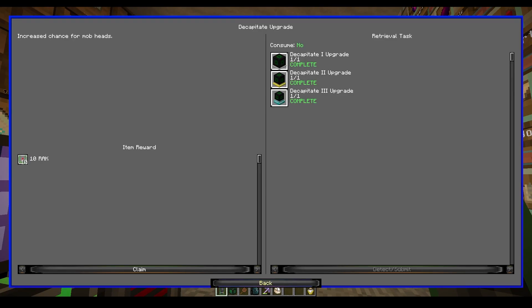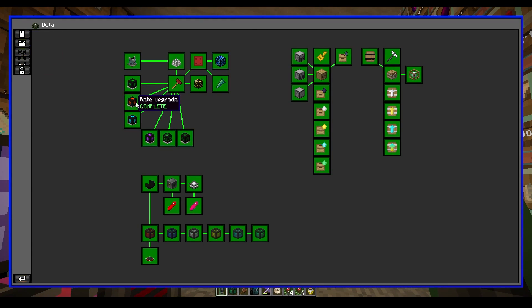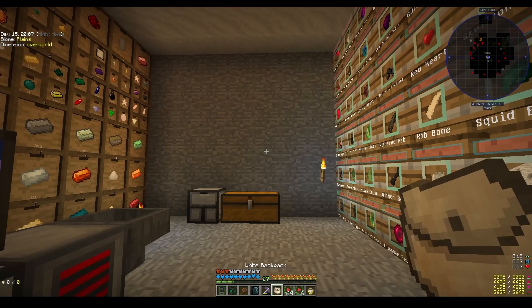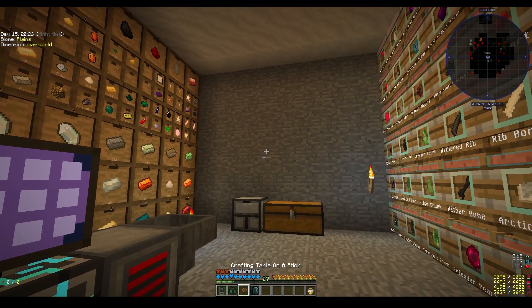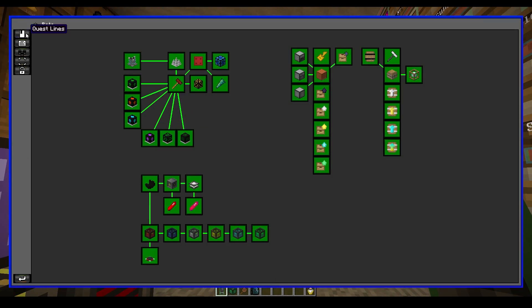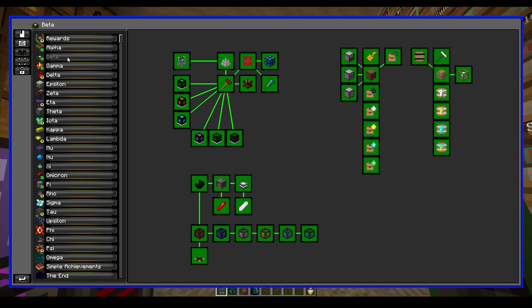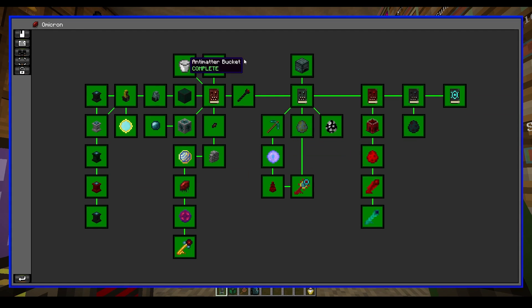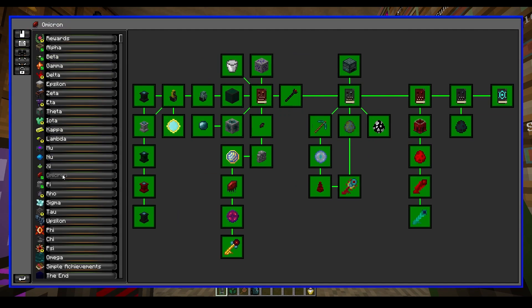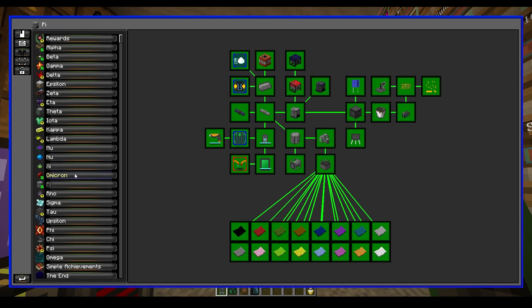We're gonna claim all this. We have 60 from the last time we claimed a thing in the last video — I can't remember what branch we claimed, but we got 60. That is alpha, beta, gamma — omicron is what we did last time so we finished everything and claimed all the stuff for that. Pi is done as well, so we're making progress.